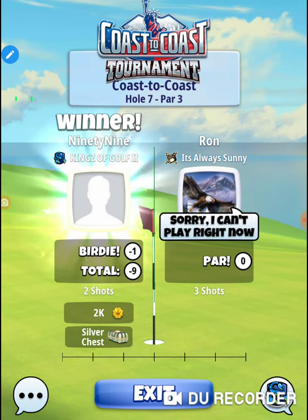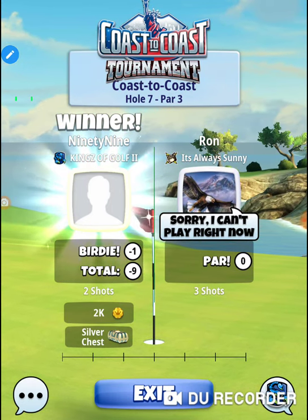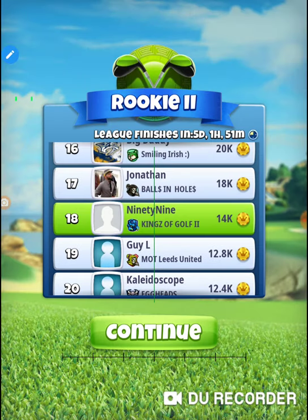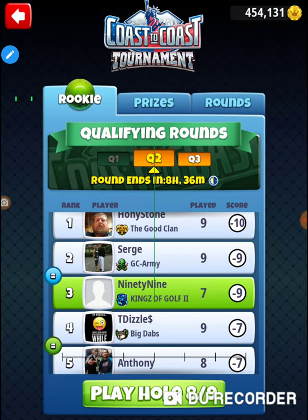That's actually the lowest wind I've seen on that hole. A couple of times in the practice round and yesterday in my 77 account qualifying, the wind was over four. So that's the lowest wind I've seen, and I hit the red line. I'm going to switch that to a Titan so I've got a little bit more breathing room — I can work the wind out and don't have to worry about overpower. That'll push the red line forward. That was hole number seven of the coast-to-coast tournament, Tuesday's qualifying round in the rookie division. Thanks for watching.